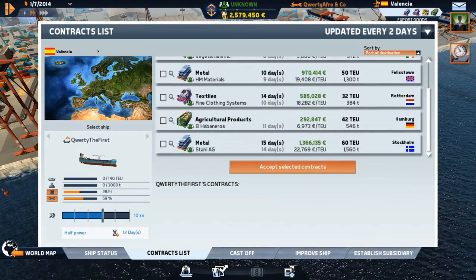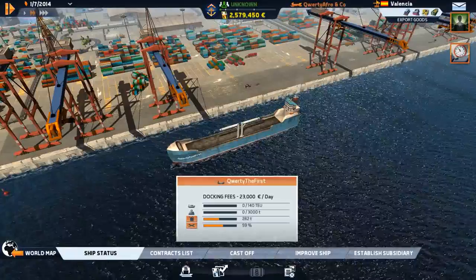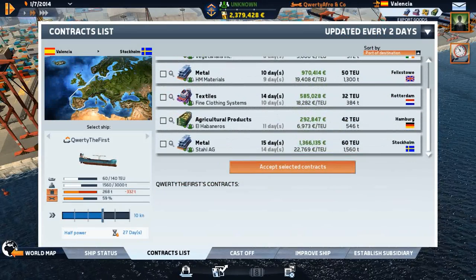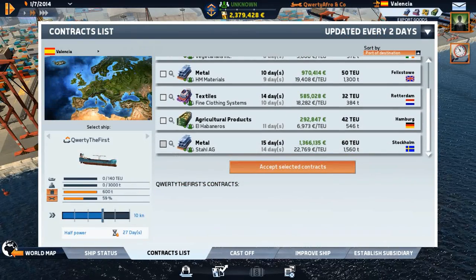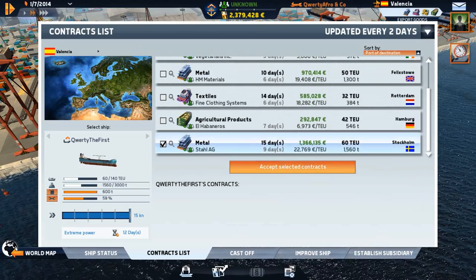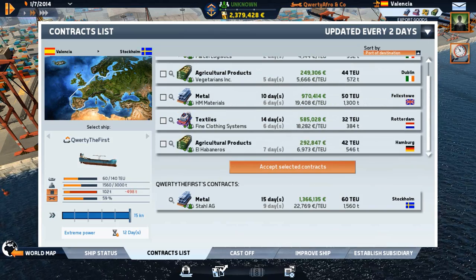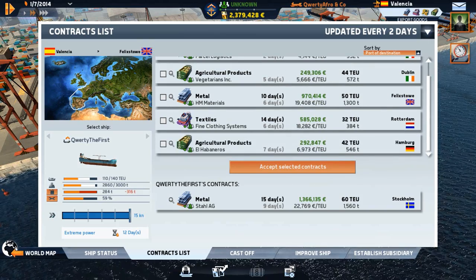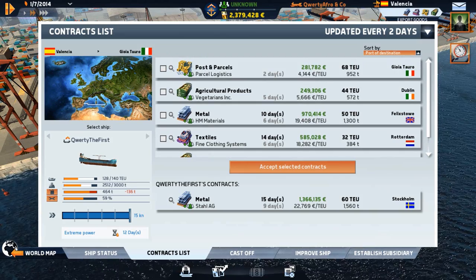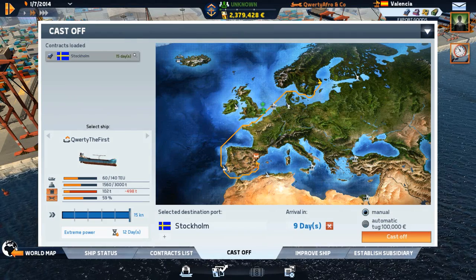There's no real difference in fuel prices anywhere nearby, so I'll just have to refuel here. Looking at the contract list there are some million-euro contracts to Stockholm, and nothing better elsewhere. We have 102 tons of fuel left. Let's just cast off and go to Stockholm.